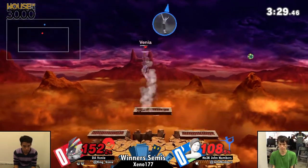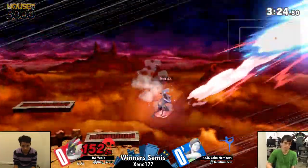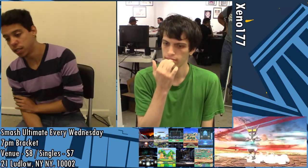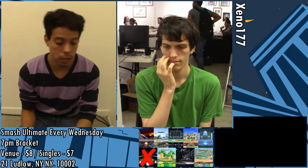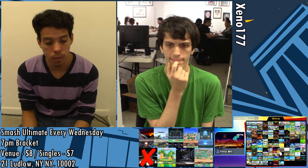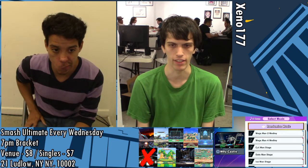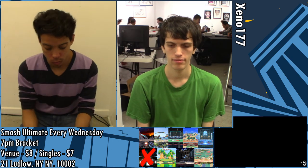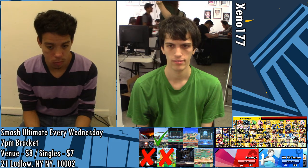And this is 106% on John. I'm pretty sure that the record between these two is heavily in Venia's favor, and you can see why — just running circles around him. It feels like Numbers doesn't know how to get that first neutral hit. We might see the character counterpick. John does have a really good Inkling, and we've seen his Mii Swordfighter already in bracket. I don't necessarily think that Mii Swordfighter would be the right call — I think he should stick with Wii Fit Trainer. But at least counterpicks are an option.